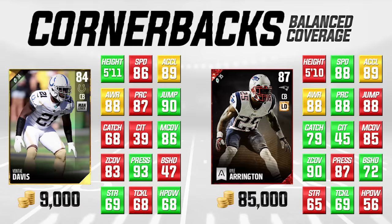Last but not least, we have another set of balanced cornerbacks. On the left side of your screen we've got Vontae Davis; on the right side we have Kyle Arrington. Vontae Davis has been a budget corner for quite a few years now. He does end up getting elite cards throughout the year typically, but even his initial base gold cards have been very, very good. It's no different this year — very nice attributes for speed and acceleration, and his awareness and play recognition are both pretty damn good as well. But where he makes his money is press: he is a 93 for press, which is excellent. And as I talked about earlier in the video, press actually matters this year. He's a great value at only 9,000 coins.